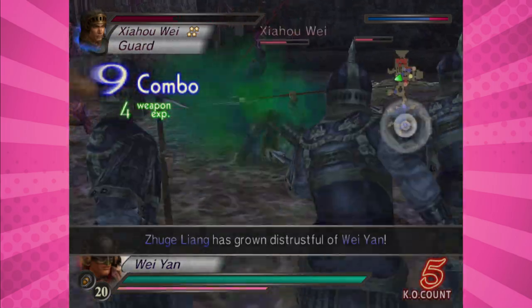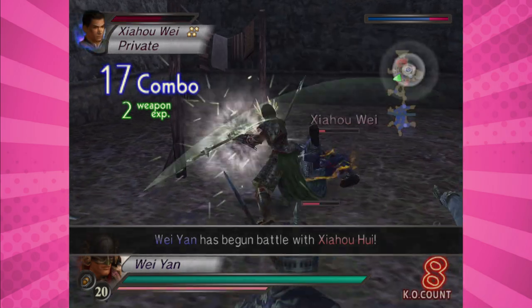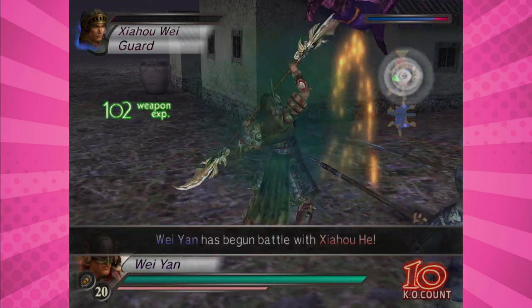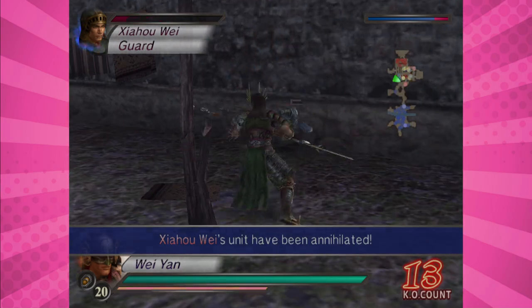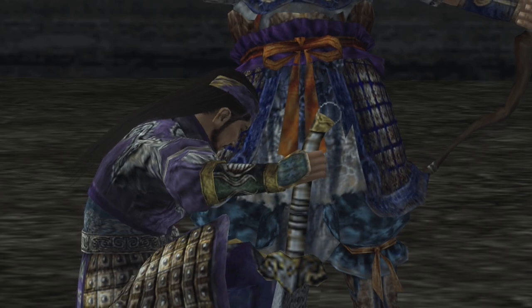I ended up getting quite a number of weapons to level 10 before the Extreme Legends expansion came out on November 4th, 2003. Though I found this expansion didn't add as much as Dynasty Warriors 3 Extreme Legends did, I would still play with the expansion all of the time and would get a couple of level 11 weapons for my favorite characters. Yes, that means I got Zhao Yun's Dun. Do you need to ask?